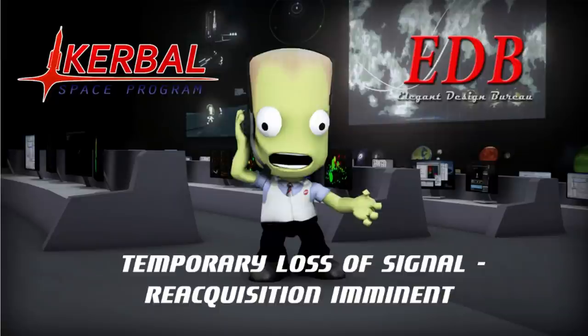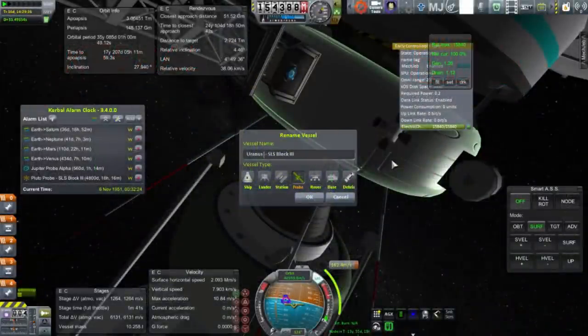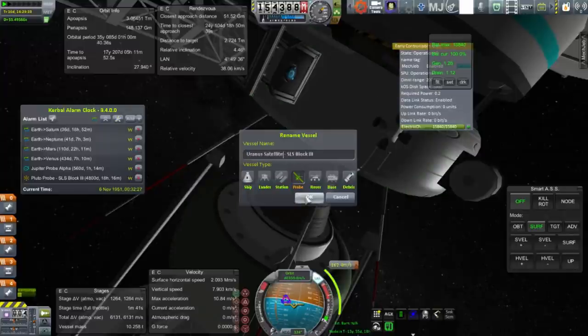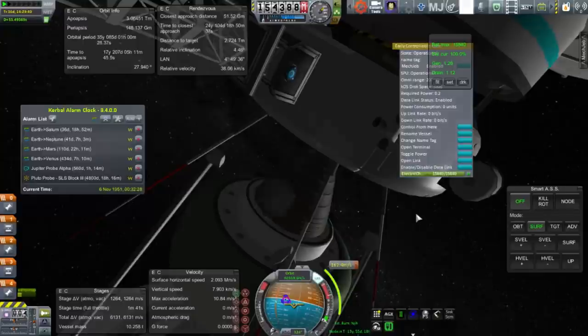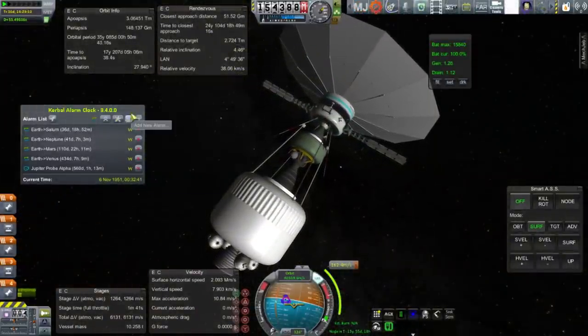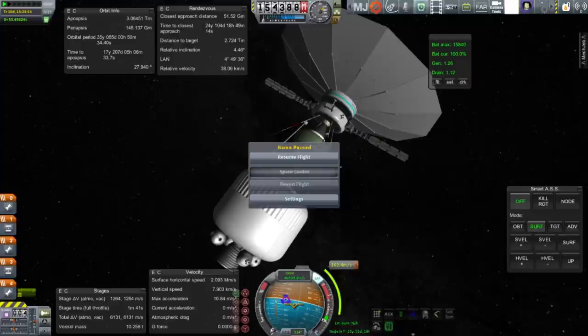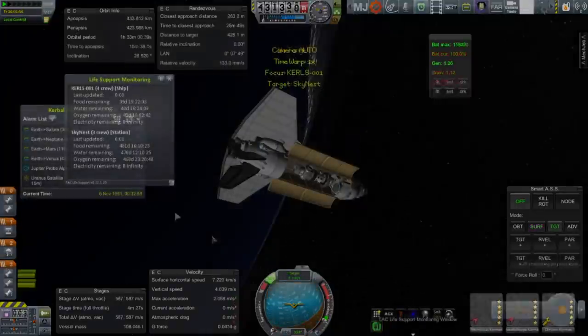The full mod list is in the video description. The first thing I wanted to do was clarify a little matter — we had launched a probe to Uranus in the previous episode, but it had been named 'Pluto Probe', so I wanted to rename it 'Uranus Satellite' because it will be getting into orbit around Uranus, at least if everything goes as planned. We restored the alarm with the proper name so we don't get confused about which probe we were dealing with.